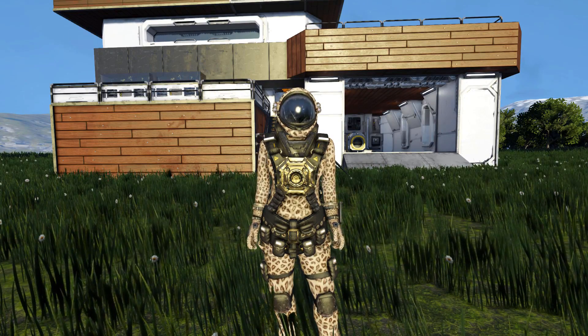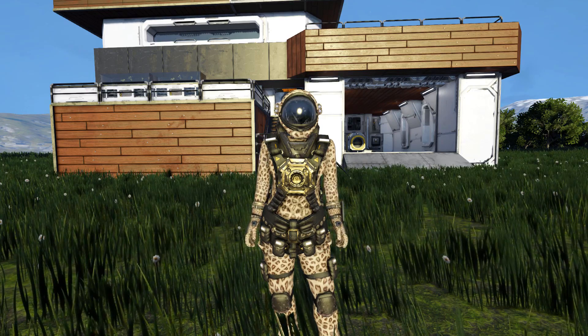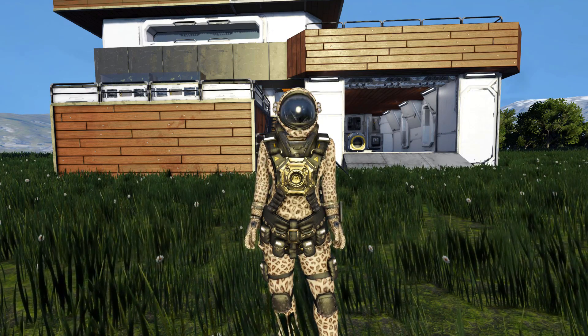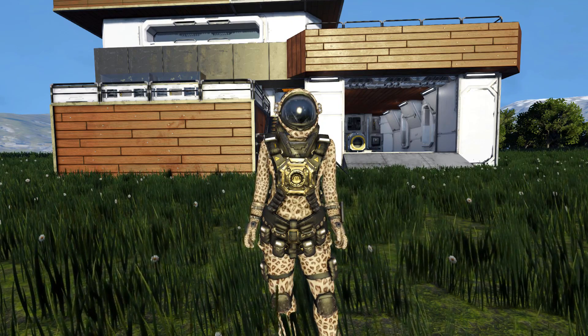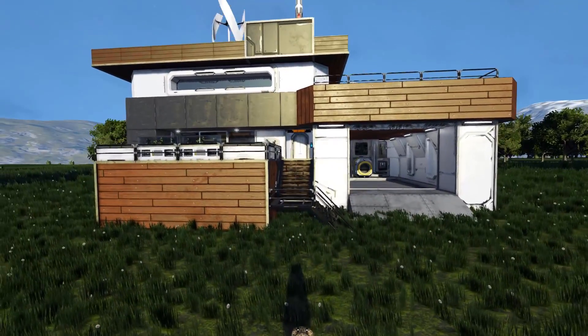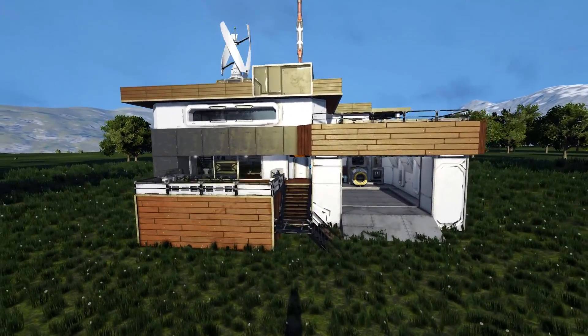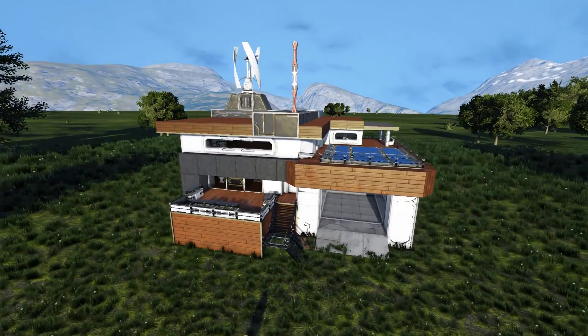Hello and welcome back to another Space Engineers Showcase video. In today's video we're looking at something rather different for a change. It's a small base, but it's not quite a base — it's a house for you to live in. So for today we are looking at the Modern House V2, which is this lovely and luxurious thing right here.